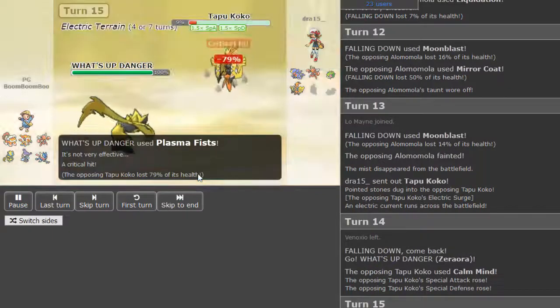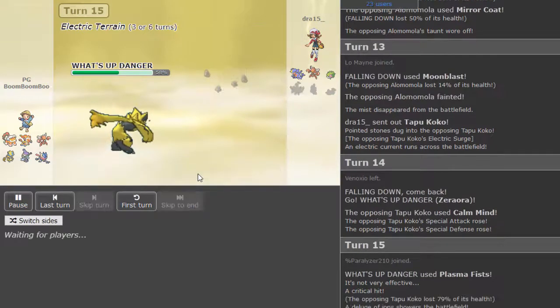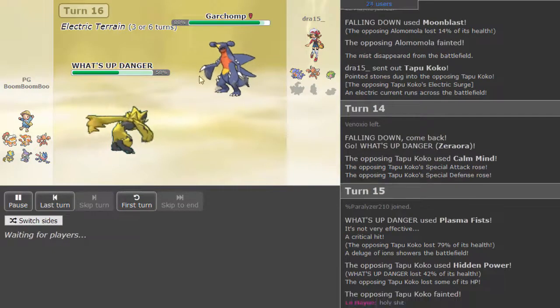I'm not sure if an Electric Terrain boosted Plasma Fists will leave Zerora in range of a Bullet Punch from the Scizor, but if so, that could really be a huge problem for Bill. Calm Mind Coco is definitely looking like a nice play. Plasma Fist — we get a crit! That is big. So all Coco could do was just click neutral Hidden Power Ice versus Zerora. It didn't really have any coverage for Zerora — I don't really agree with that prep, but I'm sure there's reasoning behind it.